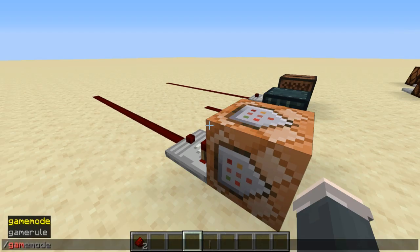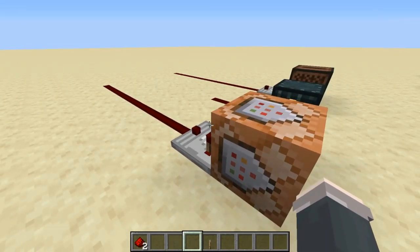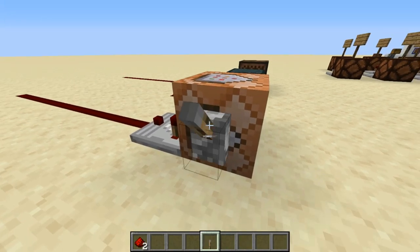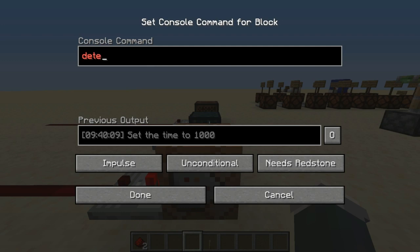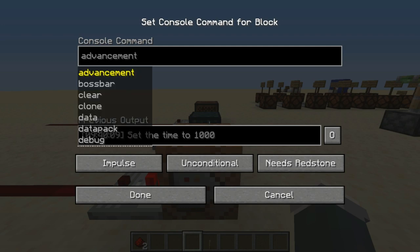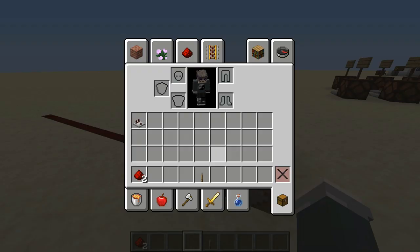So command blocks — what do they do? They have commands. Let me just quickly set the game rule to command block output false so I don't spam our chat. The command block and comparator function is that a comparator will produce signal strength based on how many times the command inside the command block succeeded. Most times this can only be once — like slash time set day succeeds once. However, command blocks that detect a player in an area, like with a repeating command block, every time it detects, the comparator will have another level of signal strength.